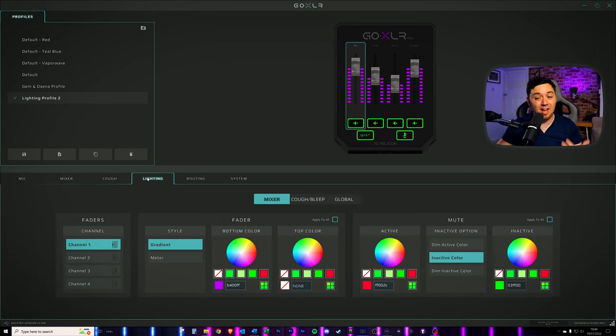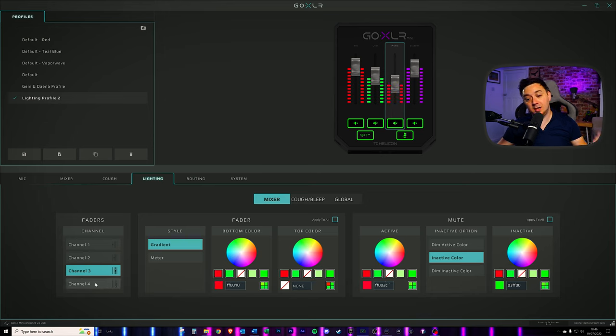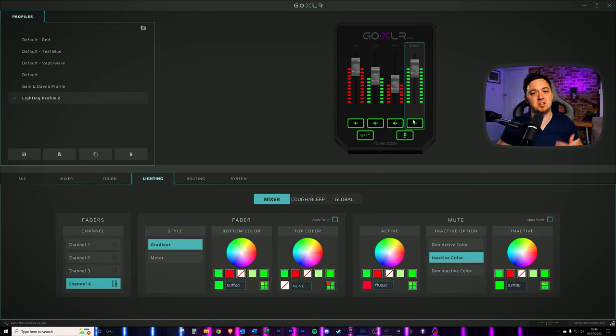However, when I go to the lighting profile here, I now get the option to change all of these settings. For example, for channel one I might want to have a red toggle, then green for channel two, then red again for channel three, and green for channel four. You get the idea — you can customize the lighting to the specific profiles, and you can flick between those depending on what mood you're in. You can set as many of these up as you want. All this means is that you can play around with the lighting profiles without affecting your original profile. It's just a very quick and easy tip.